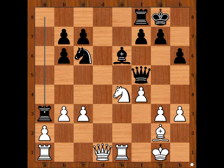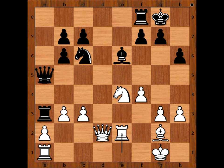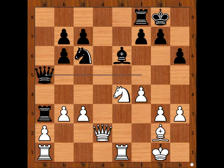Rook to a3, queen to d2, queen to a5. There is a good chance that black will win the pawn on a2. Rook to e2 doesn't work — if rook to e2, then bishop takes on b3. And what now? If pawn takes, rook takes — winning for black. So Maria Muzichuk played b4, attacking the queen.